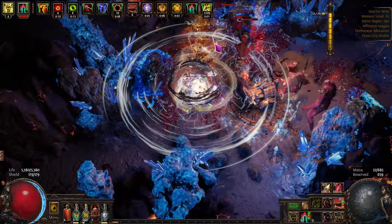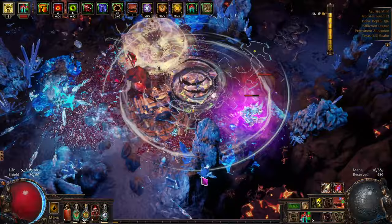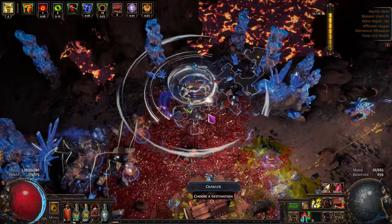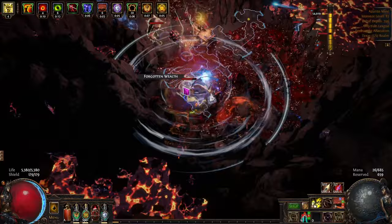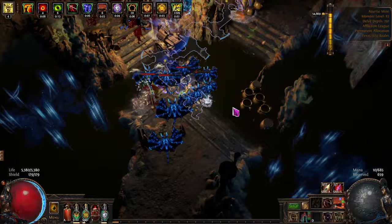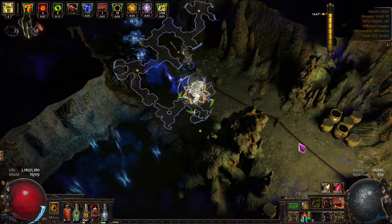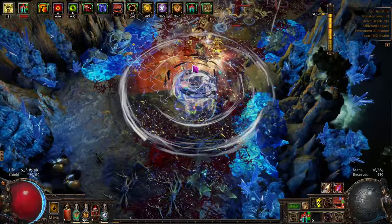This is just a single Azurite node — should be pretty easy. Depth 296. If we were to turn it into chaos it would get us about 7 or 8 chaos, maybe 8 or 9. Take this one — I think it was about 2,000. Nothing worth anything in that wealth box. Drop the totem in the middle and just circle around it — just like fighting Hillock back on the beach.